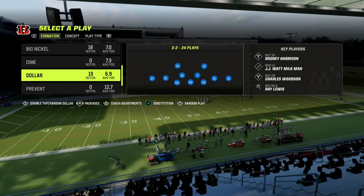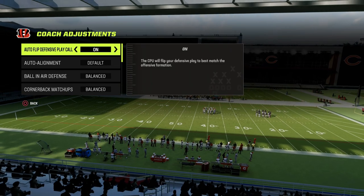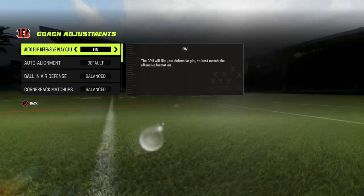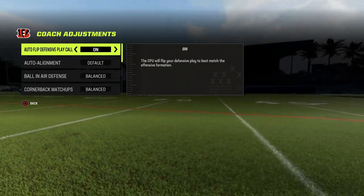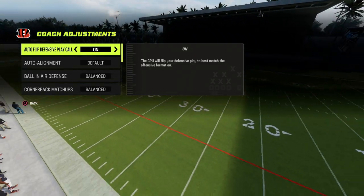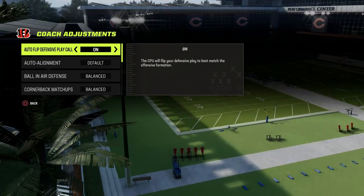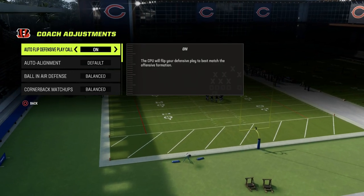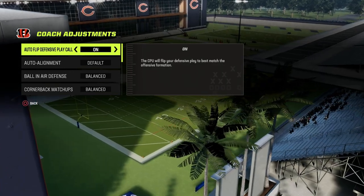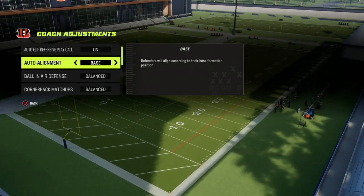We're going to be doing this out of the Dollar 32 formation. If you want to get my entire Dollar 32 defensive ebook, make sure that you join the Patreon — just $10 will get you access to everything. We're completely revamping our Dollar defensive ebook since the latest patch because I do believe it's the most consistent defense that you can run. Whether you're running the loop pressure, edge pressure, or want really good run defense, this formation has everything that you need.